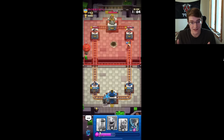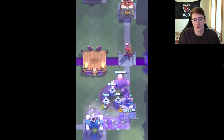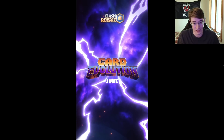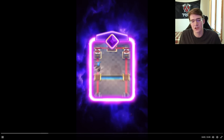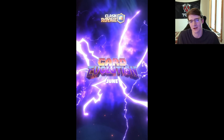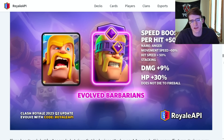The Firecracker and Barbarians look good evolved, but they're nowhere near as broken as Skeletons and Royal Giant. The evolved Barbarians' stat changes include plus 50% movement speed per hit, plus 50% hit speed, plus 50% damage, 9% increase in hit points, and 30% increase overall. That's still a significant buff, but compared to the Royal Giant and Skeleton evolutions, it doesn't look like it'll be as problematic.